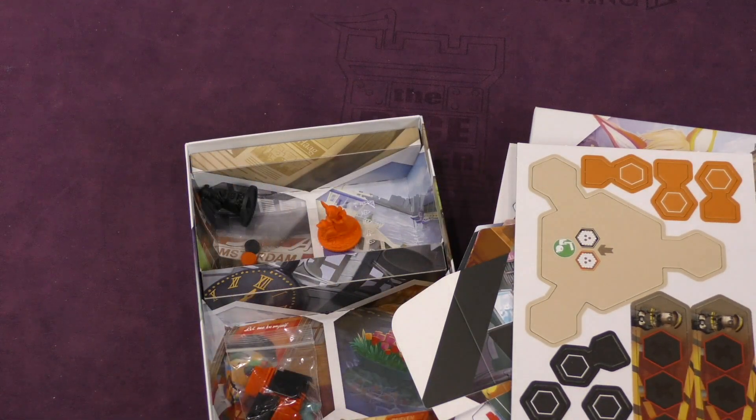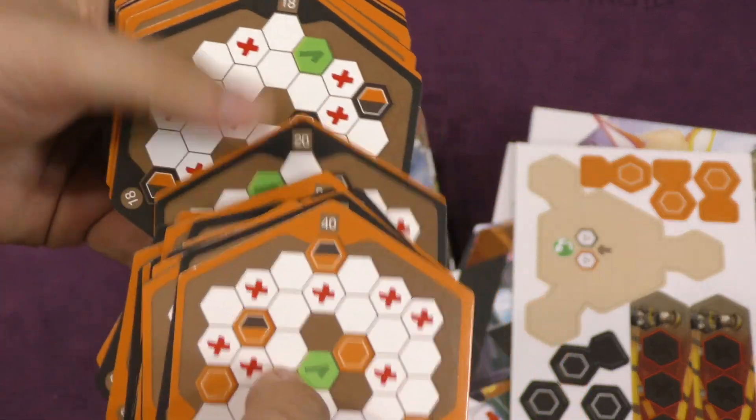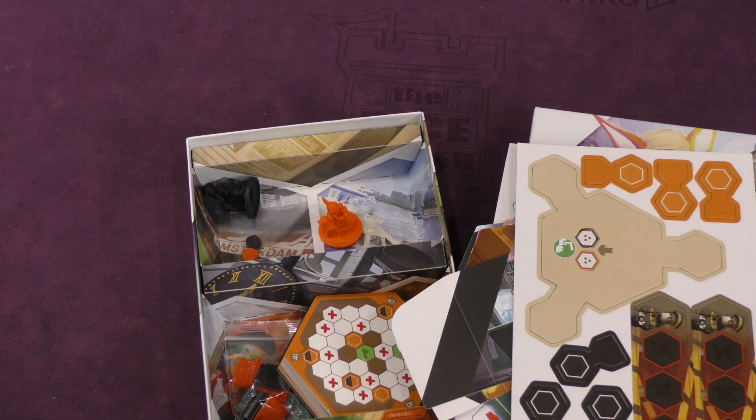And then we got these cards here. I don't know if these are used for deduction or not. They show different spots on the maps, I guess. I heard this is a little bit like Codenames — that's what someone was telling me, that it had that same vibe as Codenames. Well, we'll have to wait and see.